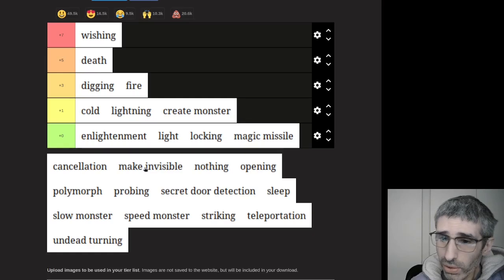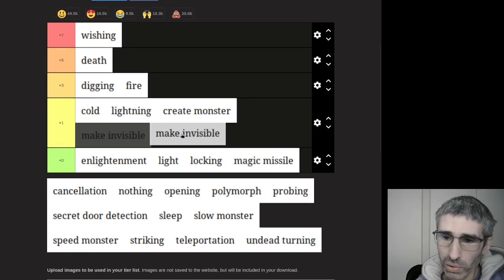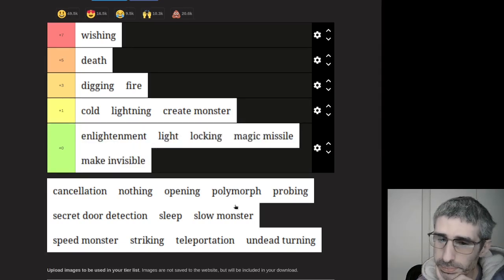Make Invisible is quite useful. I'm doing this tier list in 3.7 NetHack where the Wand of Make Invisible does not make you permanently invisible, which makes it less useful. Is it less useful than Create Monster, Cold or Lightning? I'd say it is. Even in 3.6 you'd use it once, job done and then throw it away. You have usually other sources of invisibility — a blessed potion of invisibility should make you permanently invisible in 3.7. So that makes the wand pretty much redundant. That goes in the completely garbage tier.